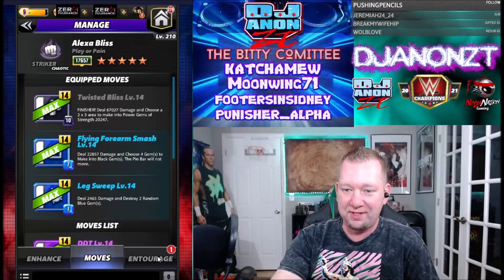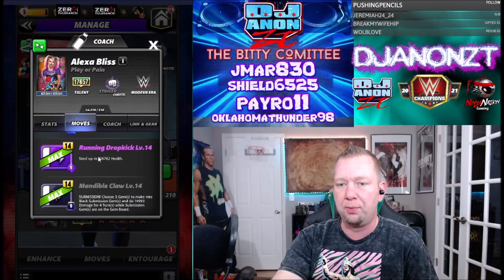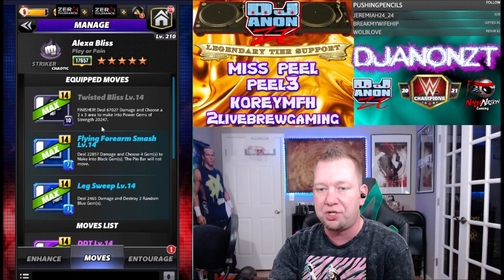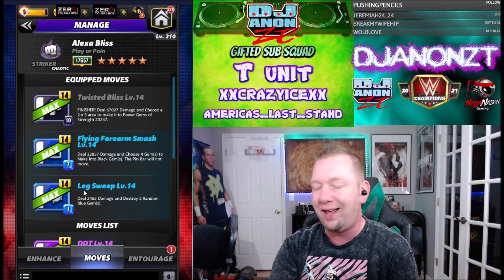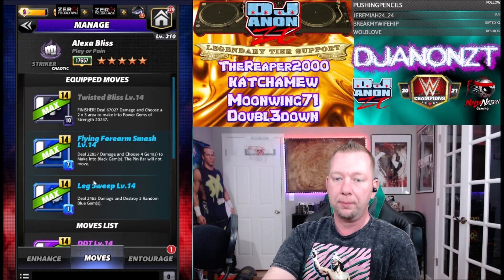Let's look at the moves. The four-star move is running drop kick, the five-star move is Mandible Claw. For the first move set - a three-star move set - we're running double blues with the black finisher. Twisted Bliss is the finisher: 10-charge black, deal 67,000 damage and choose a 2x3 area to make into power gems of strength 20,000 - so you get six of those. We got two blue moves: a seven-charge blue flying forearm dealing 22,000 damage and converting four gems to black, and a one-charge blue leg sweep dealing 2,465 damage and destroying two random blue gems.